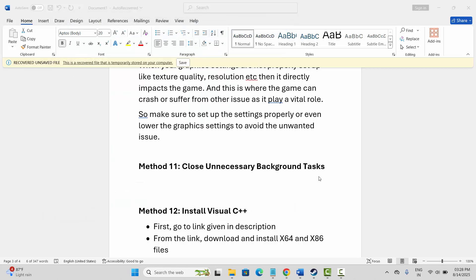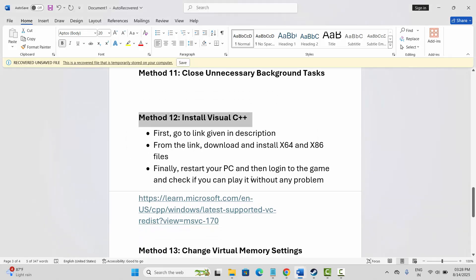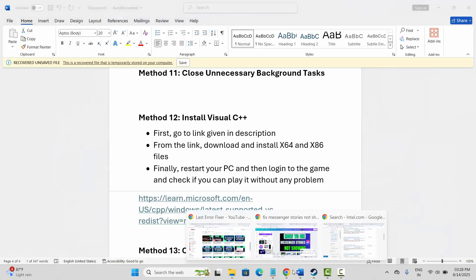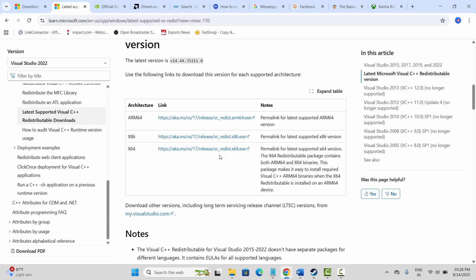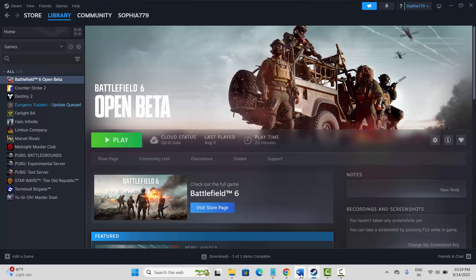Next is to install Visual C++ files. I have provided the link in the description — copy it, paste it into your browser, and download the latest Visual C++ files for your PC. After that, try to launch the game and see if this solution helps resolve the problem.